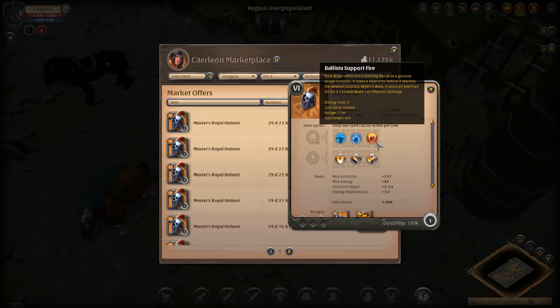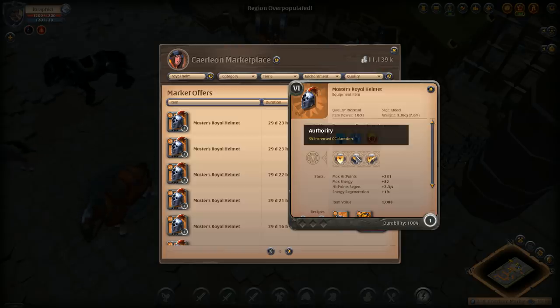The ballista stun is delayed — when you click it, it comes down about a half second to two seconds later. The exact timing isn't listed in the item description, but it takes a second to come down basically. So he does run the ballista support fire on the royal helm.